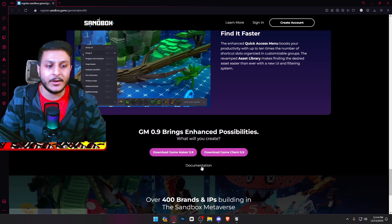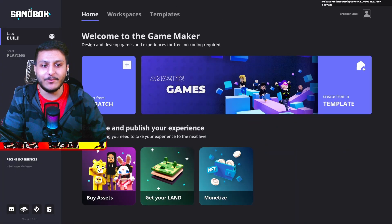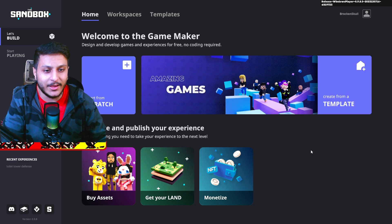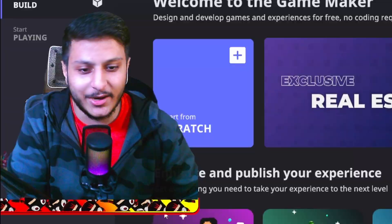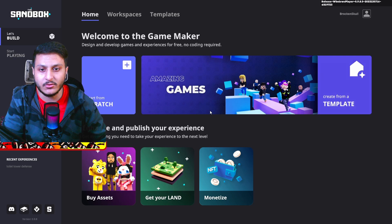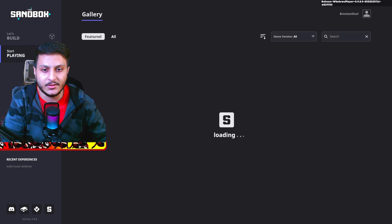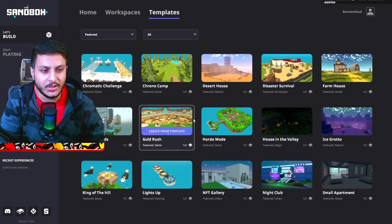Here we are in the Sandbox Game Maker. We got new templates and they look really cool. We can buy assets, get to your land, and start from scratch. This is a workspace templates section and here is 'Start Playing' - you can play games from here easily.